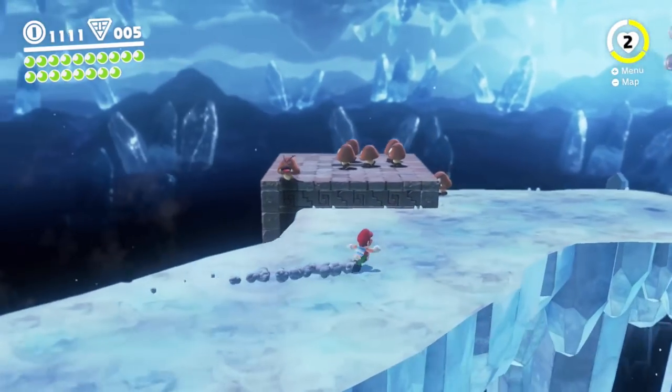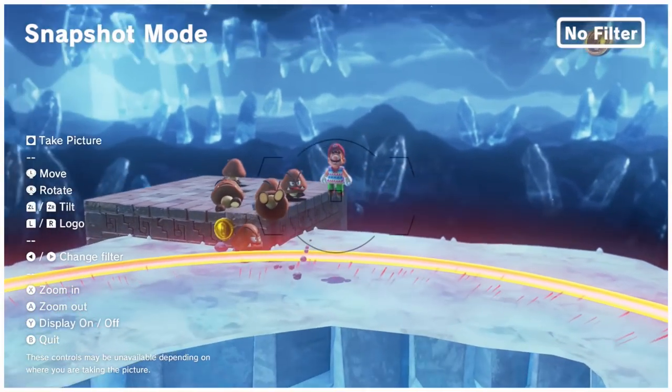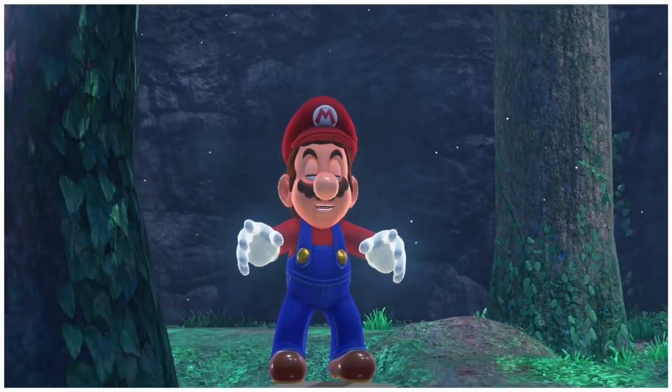There are a million reasons why Super Mario Odyssey is a fantastic video game, but my favorite little detail has to be the snapshot mode. By pressing down on the D-pad, you're able to pause the action, move the camera anywhere you want, and get a better look at almost anything in the game.